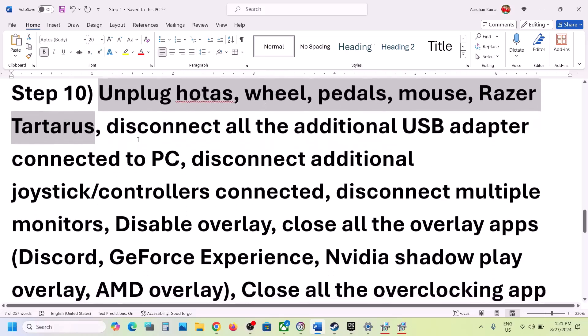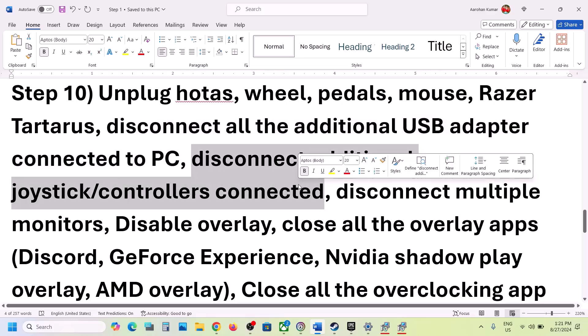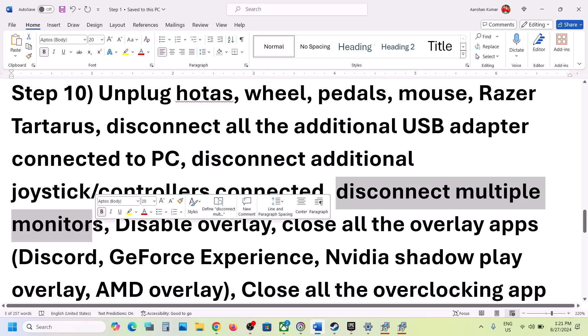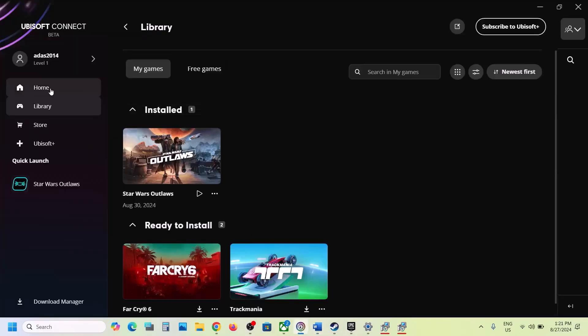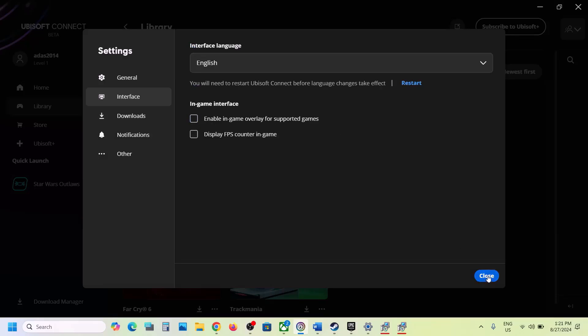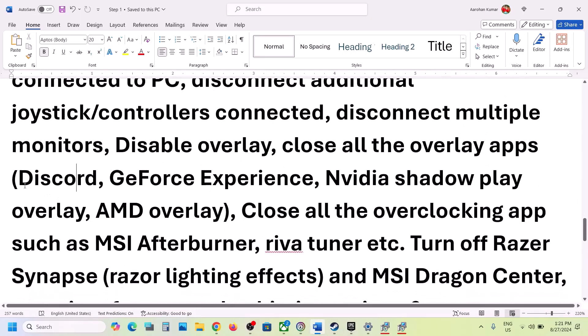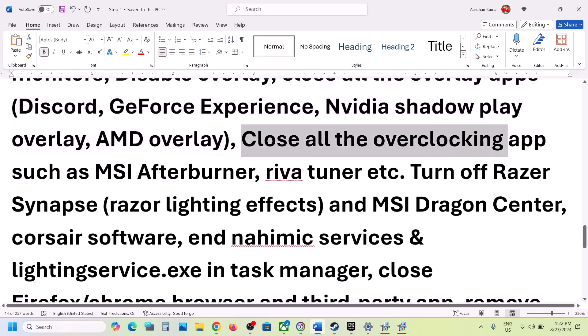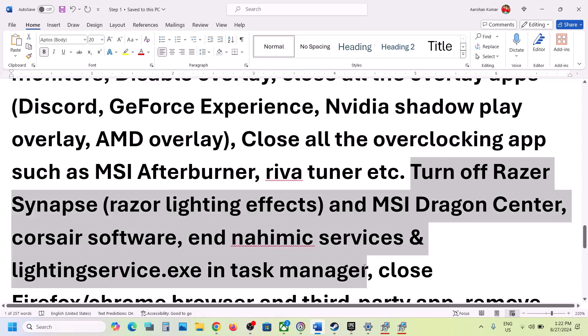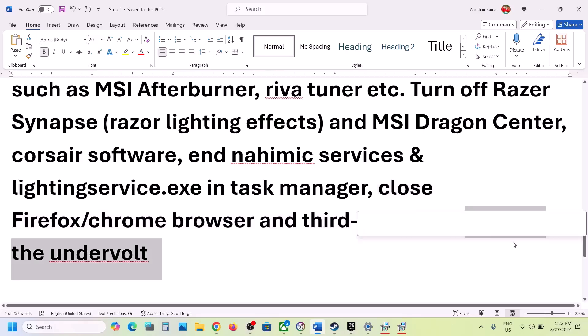The next step is to unplug all external devices from the computer — wheels, pedals, USB adapters, USB dongles, extra controllers. If you have a multiple-monitor setup, try launching the game on a single monitor. Also disable overlays: in Ubisoft Connect go to the profile icon, Settings, Interface, and uncheck 'Enable the in-game overlay for supported games.' Also turn off overlays in Discord and GeForce Experience. Close all overclocking applications like MSI Afterburner or Riva Tuner, close all third-party applications and browsers, and if you have undervolted your computer, remove the undervolt.